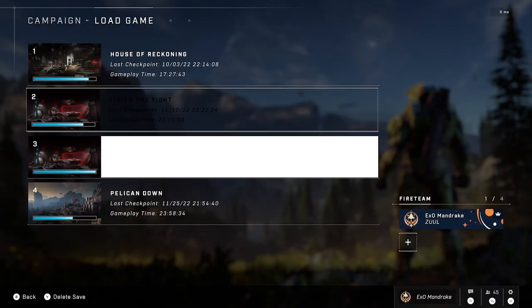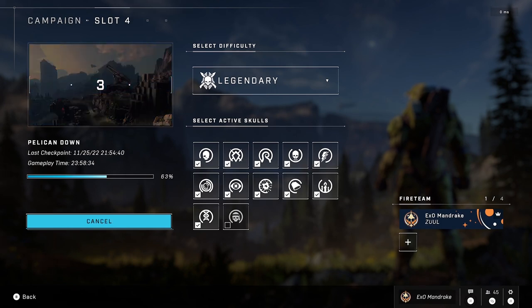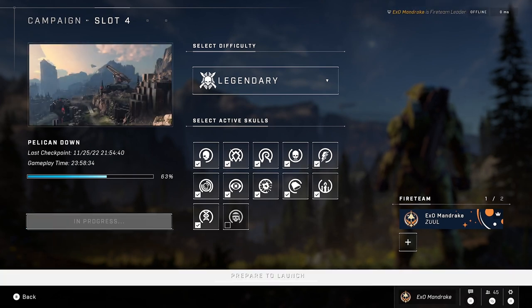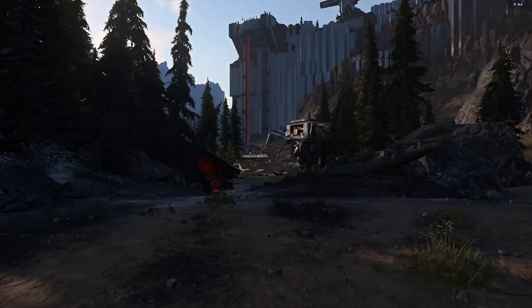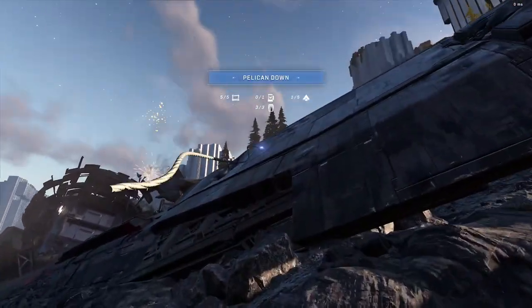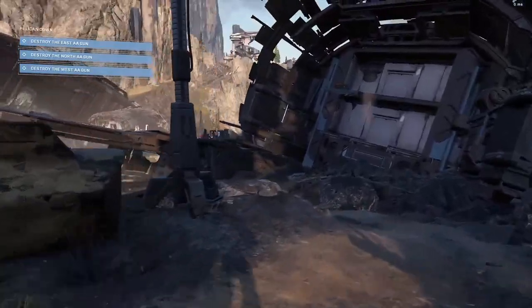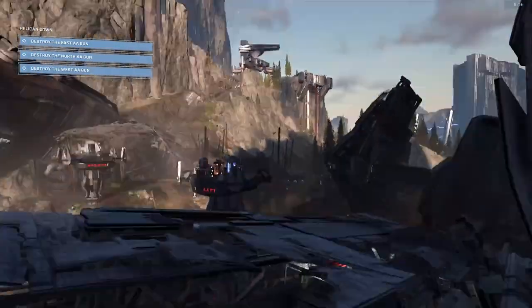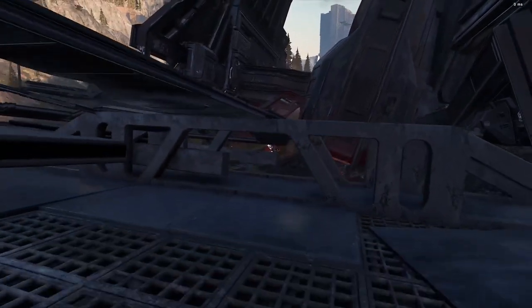Greetings and welcome to Mission 8, Pelican Down, on the difficulty Legendary with all skulls on except Bandana. Bandana just makes it easier — a lot easier. What we're going for here is increasing the difficulty a few fold on top of the broadcast. You'll hear some of my comments, complaints, and grief as I'm playing. I'm doing a commentary to talk about the numerous details, do's and don'ts, and how to overcome lots of stuff in this mission.